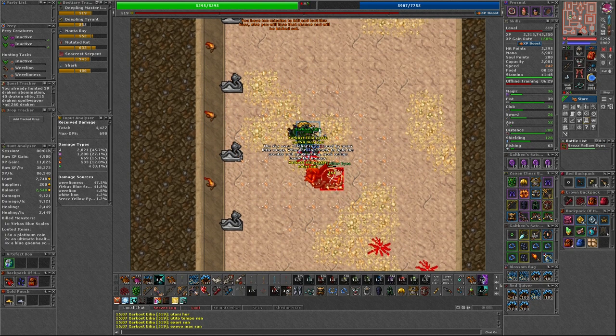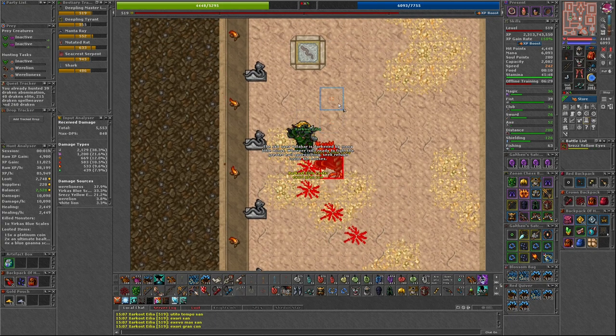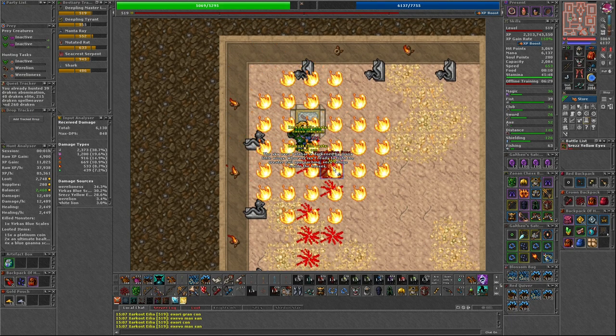There's not much benefit to assigning any of these bosses to your boss slot if they just drop NPC sellable loot. Some of the loot they drop can be valuable, such as Magic Plate Armor, Demon Rage Sword, Mastermind Shield, etc. But your slot can be better used elsewhere.